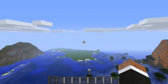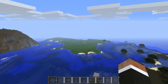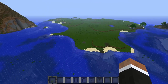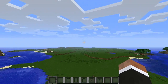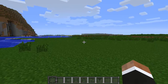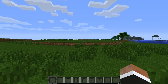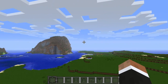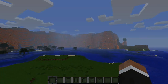We've also got the Flat biome right next to it, which is pretty much like the flat world type you can pick when selecting a new world in Minecraft — except it now spawns naturally. This would be very good for survival players who don't want to start a new creative world. You can just build right in your survival world without worrying about mountains, trees, or anything like that.